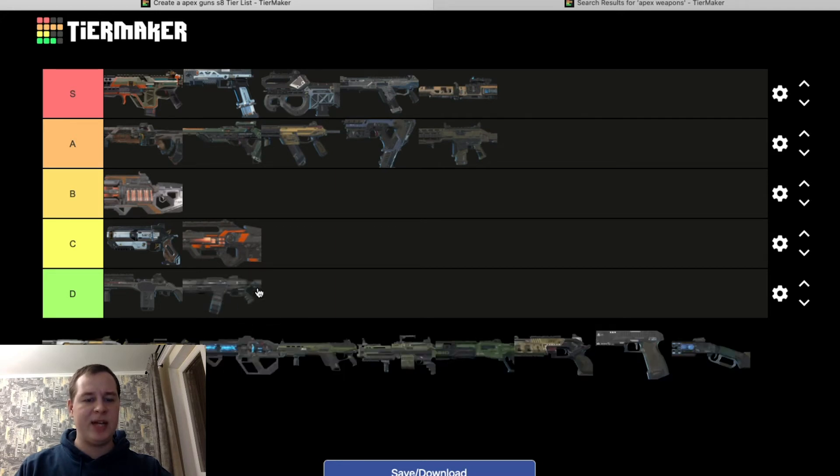EVA-8 — worst shotgun ever. Double tap or no double tap — doesn't matter, it's a trash gun. Put all the best attachments on it, purple shotgun bolt — doesn't matter. It's inconsistent and takes so much time before the next shot is available. They buffed it from 2.0 to 2.1 fire rate, but it's only a slight difference and I don't think it makes any real difference. One of the worst guns, if not the worst, for me personally.